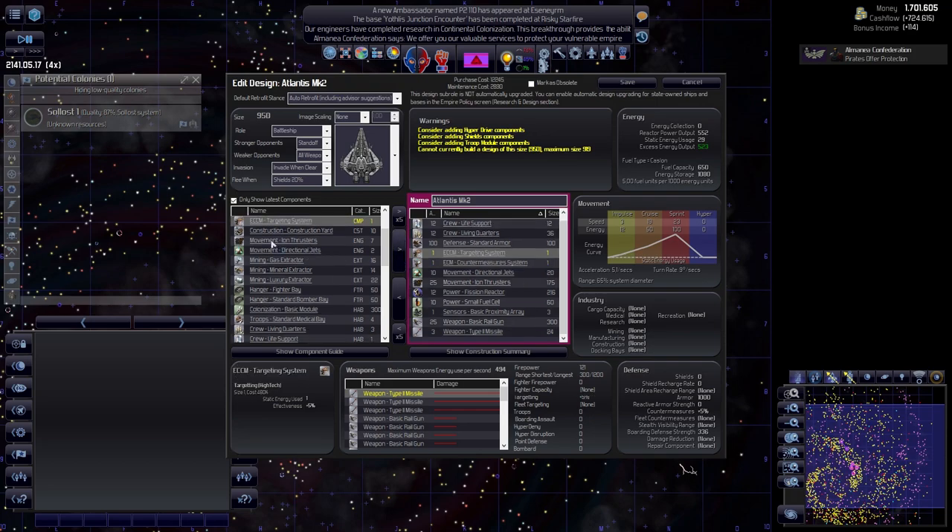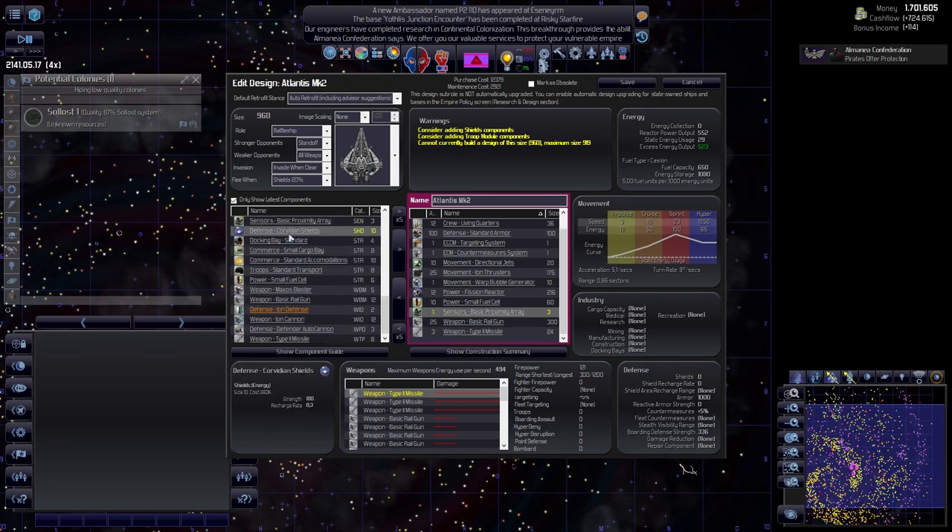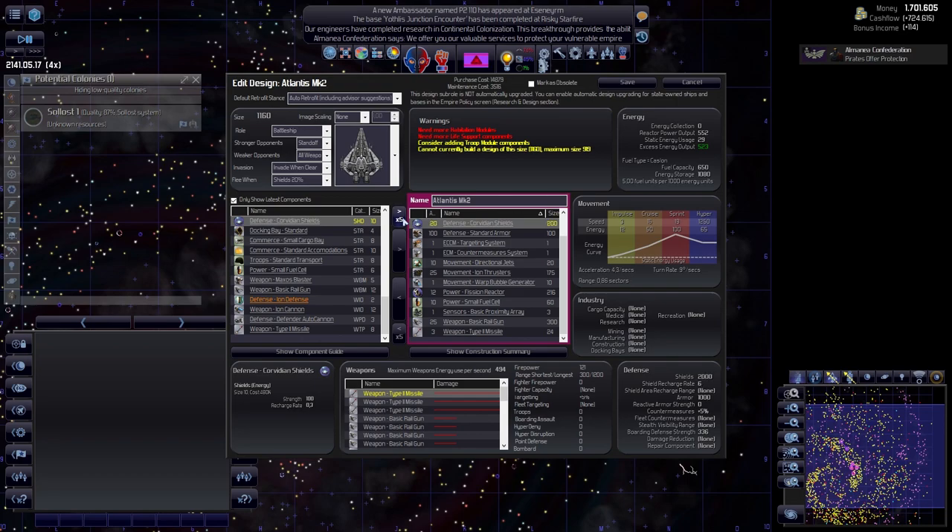Countermeasures, targeting system. Living quarters - we probably already have enough. Warp bubble. Proximity sensor we already have. Shields - let's do 2000. We're already over, so we are not going to be able to use this battleship for a while. Let's just make it anyway. We'll have enough fuel. In terms of weapons, it has 25 basic railguns and 3 missiles - I don't think that is how we want to play this.